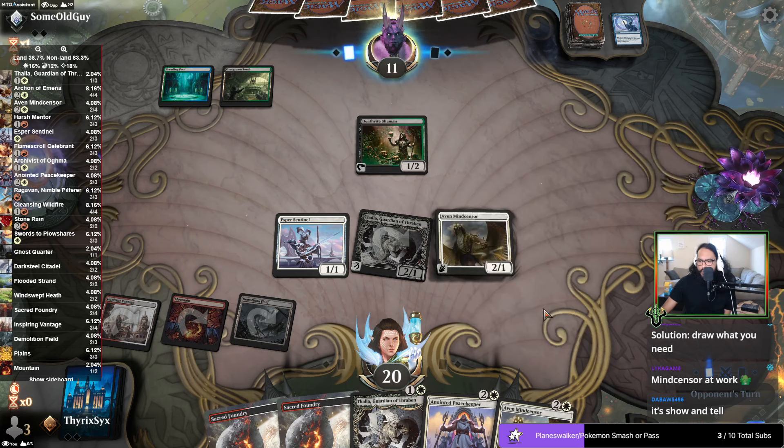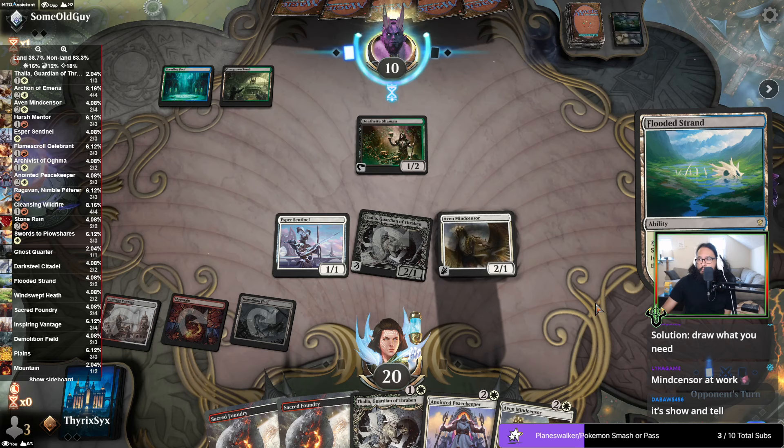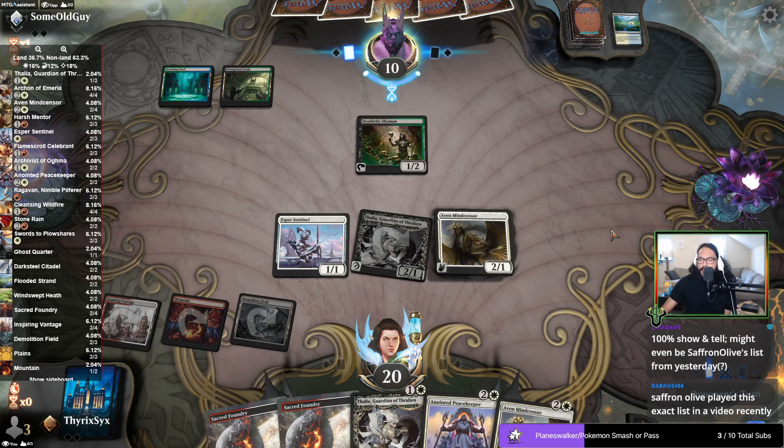Thalia is obviously great against Show and Tell because it makes their non-creature spells actually cost things. That might honestly just be for Deathrite Shaman. They can't even cast Show and Tell here because Show and Tell would cost four thanks to Thalia.